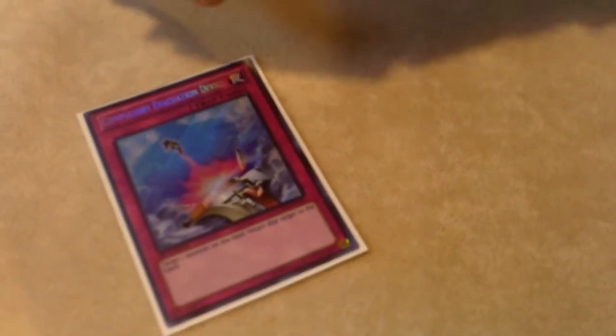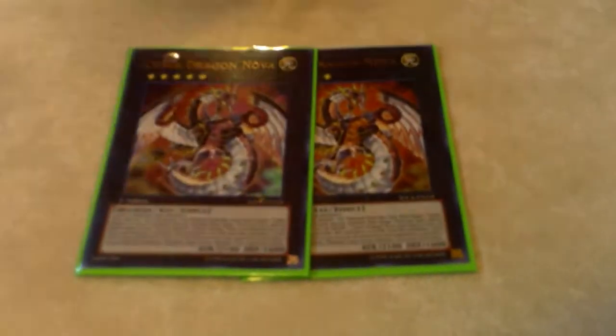That's the main deck — it's 40 cards. No Soul Charge right now; if I had it I'd probably take out the Compulse since that card isn't that great, and maybe Instant Fusion. Soul Charge is kind of good, just a little bit. Two Novas in the extra — I'm debating only playing one because you really only make one, and if they're dumb enough to destroy it, you win.